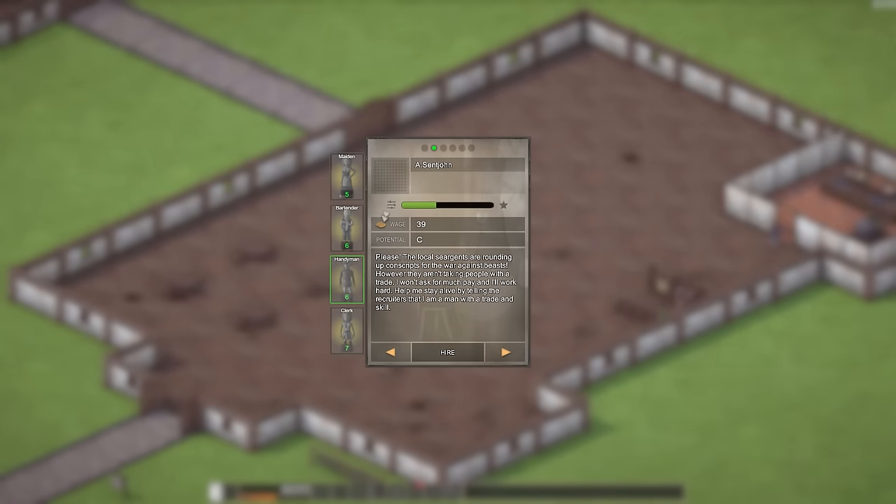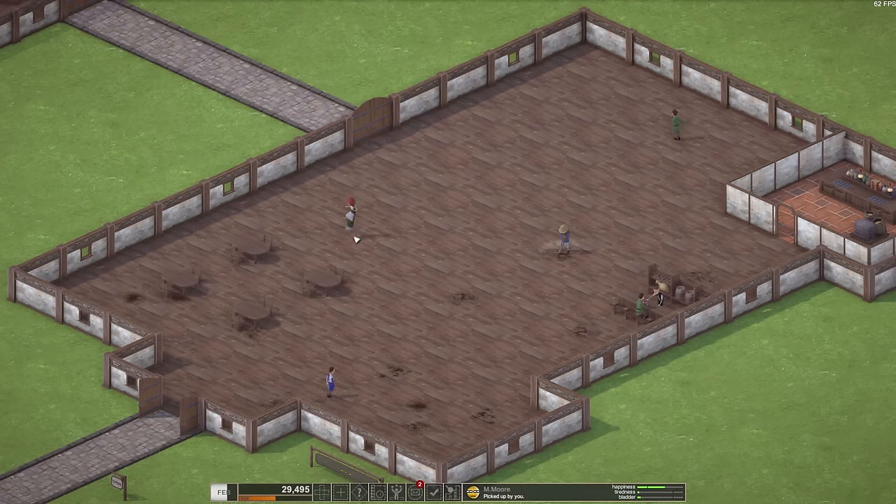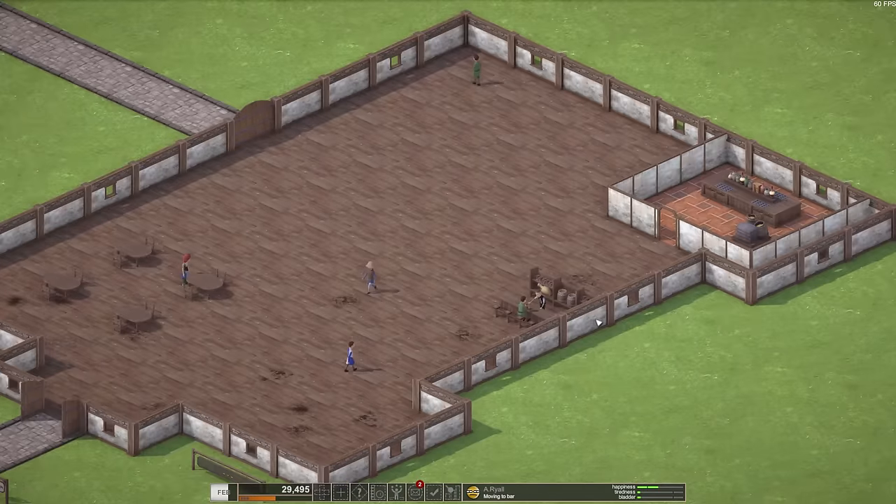Back over to the staff area — we need maidens. What do we got? R. Martin, N. Seville — ooh, potential B-plus. Let's get the B-minus girl. 'No one sees the importance of having a clean room to sleep in. I was a home decorator for nobles before they all set out for war and glory. I can promise not only to clean rooms, but to make a home for your customers — they will feel at home with the way I do things. I just need a job.' Alright, M. Moore, whatever your name is, get to work. We need to make money.